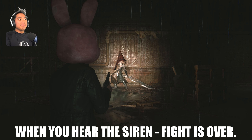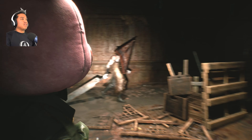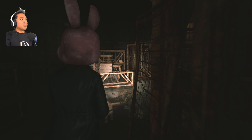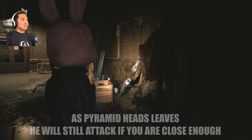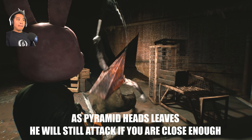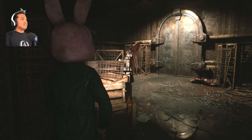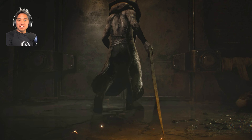That's the end of the fight. Here's something fun — when he's walking toward the door, he will straight up attack you if you're close. See? Just let him walk to the door. Don't mess with Pyramid Head when he's leaving.